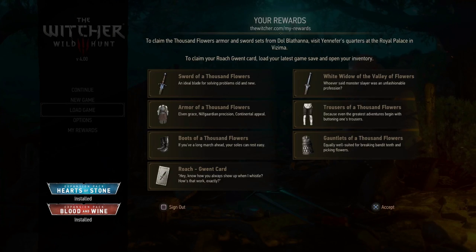The moment that you go ahead and claim your reward — when you scan the QR code or input the code and you log into your GOG account — this showed up automatically in my game for the old version to claim the Thousand Flowers armor and sword set. Visit Yennefer's Quarters at the Royal Palace in Vizima. And then to claim your Roach Gwent card, load your latest game save and open up your inventory.